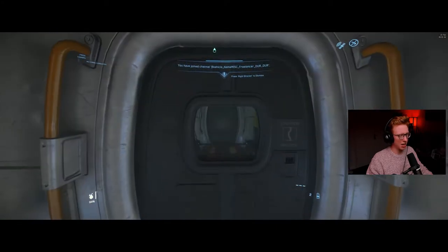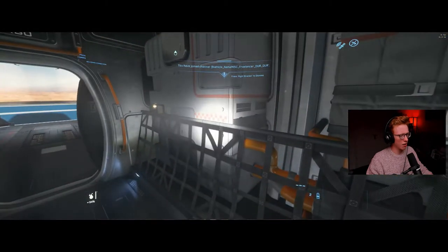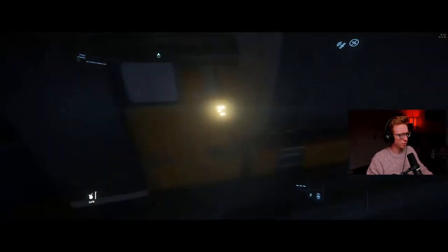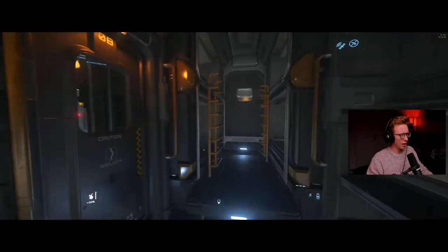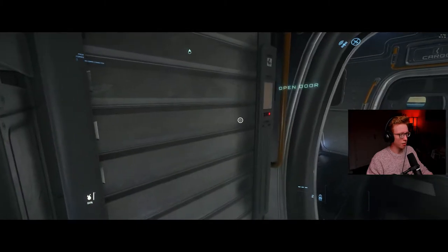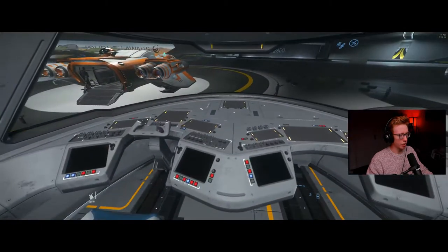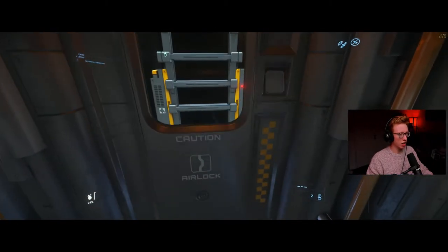Let's have a look - I wonder if the DUR interior is actually different from the standard. Looks like some additional equipment, perhaps more cargo space, and then essentially the same interior as any other Freelancer. Your bathroom is over here on the left - I've hidden in these to trap people coming in, quite fun. There are beds, and then the cockpit - that is a very bright cockpit, holy crap. And then your exit doorway.